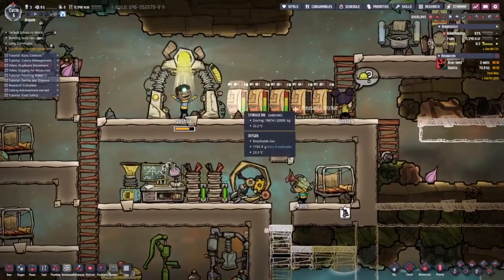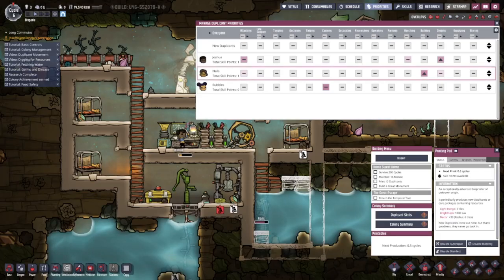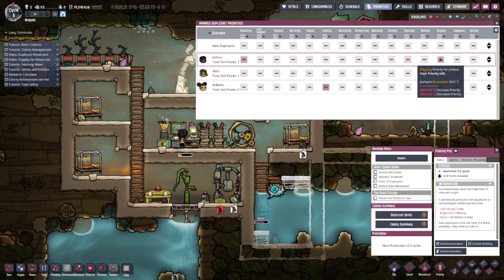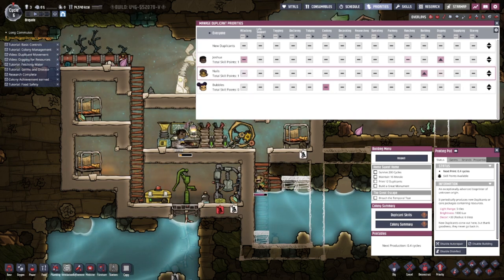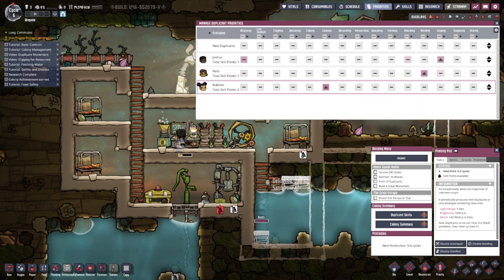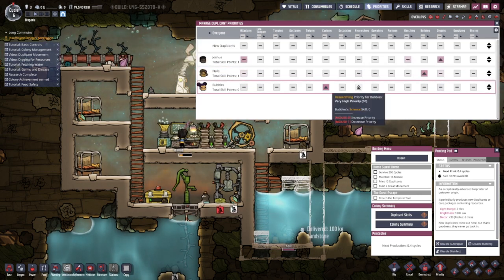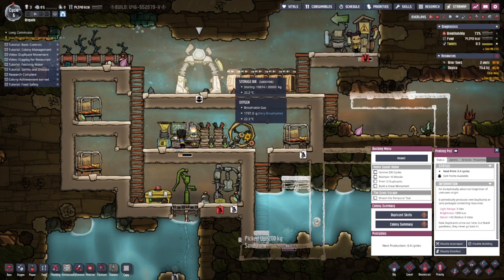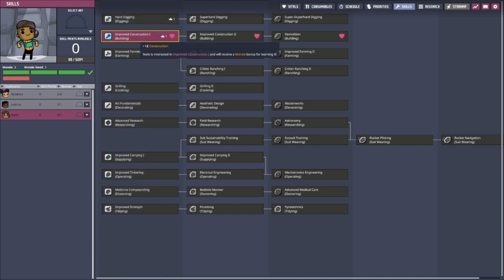He just levels up priorities. Let's see who's researching - you do digging best. For building, yeah. Cooking - I can have you on cooking one priority higher but research two priorities higher. Bubbles is our new researcher, and their duplicate skill is building - sure, that works.